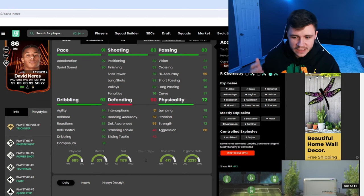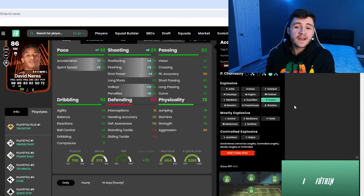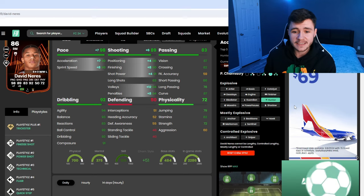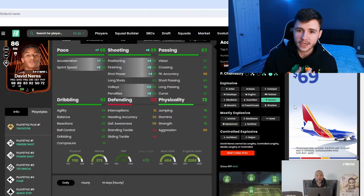I think the best chemistry style to use with Neres is probably the Hunter — we want him to be even more quick and clinical in-game. With the Hunter, he's going to have 98 pace with 99 acceleration and 98 sprint speed. He'll also have 89 shooting, 86 attacking positioning, 90 finishing, and 91 shot power. He can be a goal scorer or you can use him as a playmaker in-game.